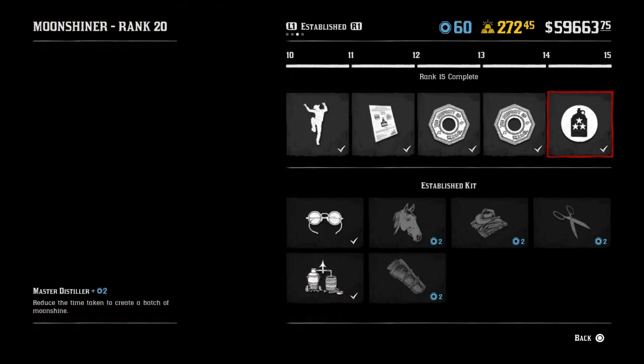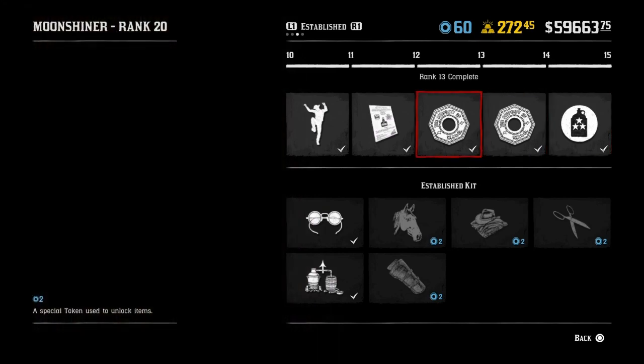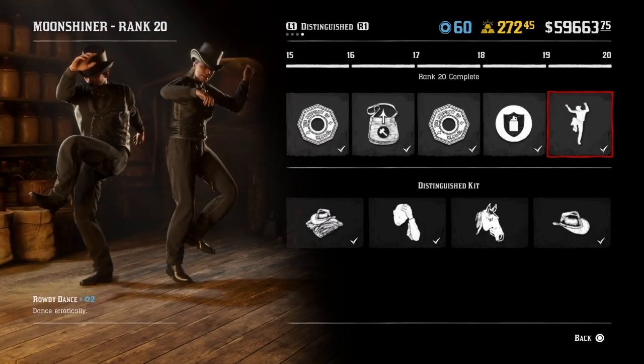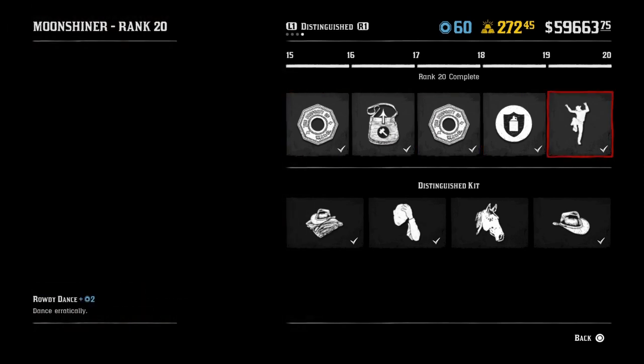What Master Distiller does is, for a weak Moonshine, it reduces the time taken to make it from 30 minutes down to 24 minutes. It also reduces the time for all the other levels of Moonshine as well, but because we're just trying to push out XP, I focused on the weak Moonshine — you can do more of them, pump them out pretty quickly, and it fits in a lot better with the sequence I used.